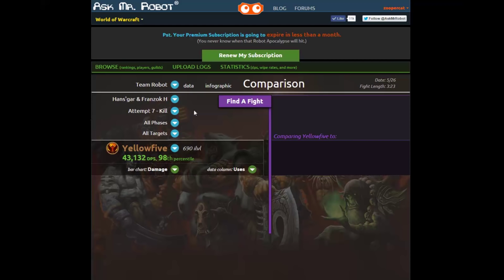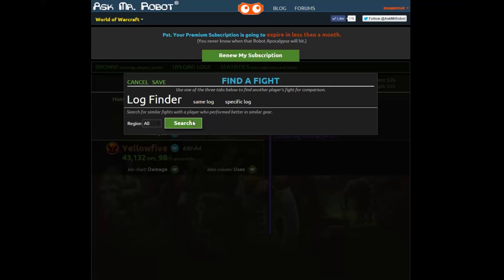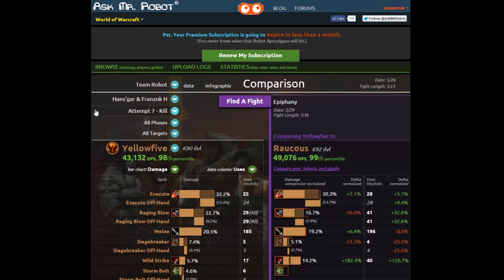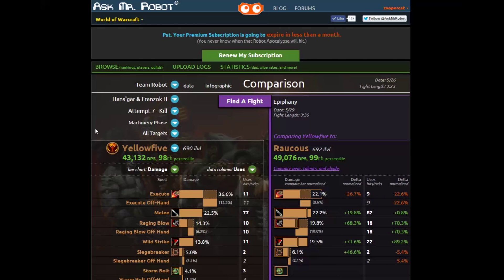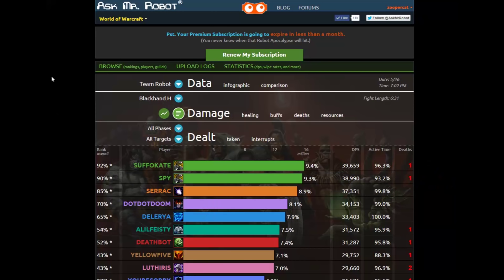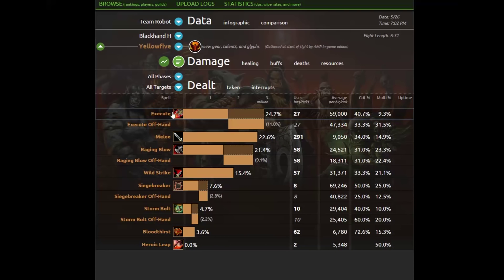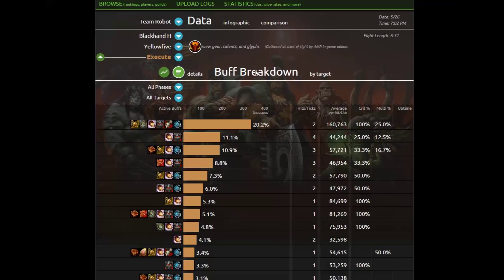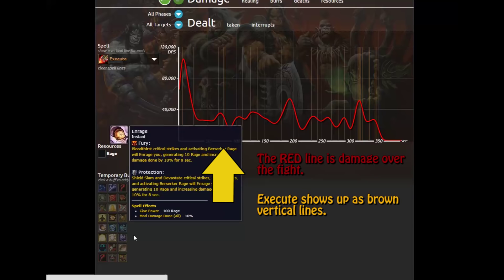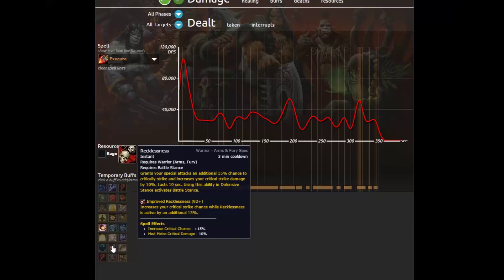After I'm done comparing these two I can click the find a fight button and choose other players from this list. I can also select a different fight and do another comparison — you can see how incredibly easy and fast this is. All of these blue and green arrow icons let you quickly select something else, from a boss to a phase or another player. And for those of you who want to dig even deeper into the data, just click this data tab at the top and everything you want is there including graphs. For example if I want to dig into his execute damage more I can do that pretty easily, and I can also see what buffs were active when he was using it. I can click this green graph button at any time and I can see execute is already selected, and I can turn some of the buffs on or off to see how they overlap with his execute usage.